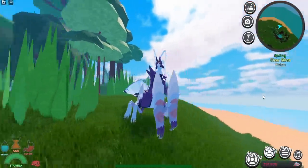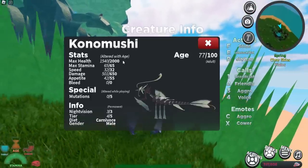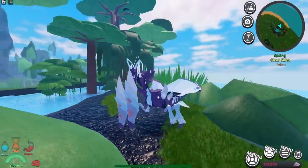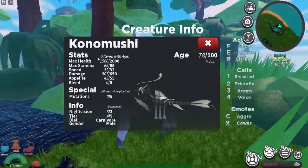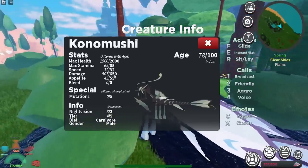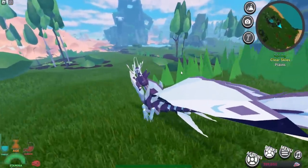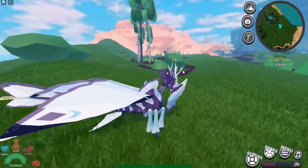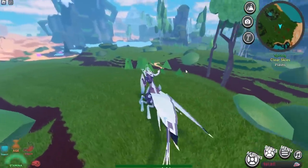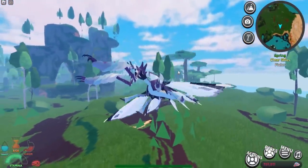We've spawned in as the new mantis creature. The Kono Mushi has 2000 HP, deals 650 damage, is tier 4, and is a carnivore — it does a lot of damage but isn't very tanky. I'm pretty sure this is the first official mantis creature added to the game. The Polymonstrum has mantis-like claws, but this is the first true mantis creature, which is really cool.